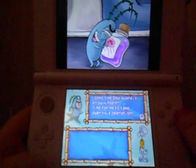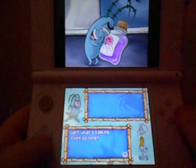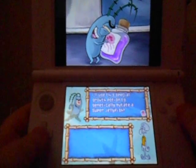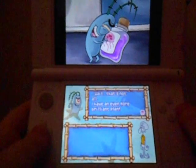Meanwhile, Plankton is up to something — a special growth potion to mutate a super jellyfish that might have something to do with Squidward.